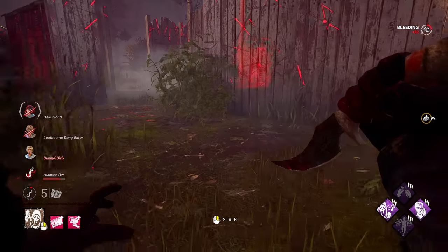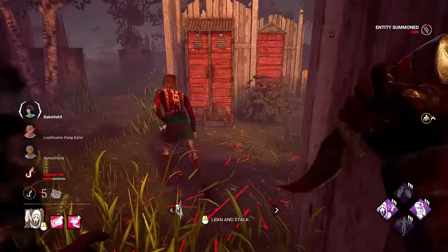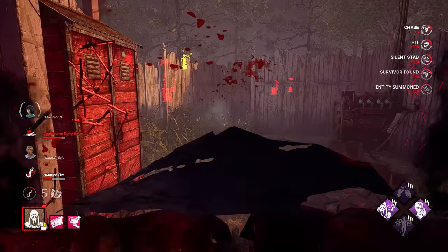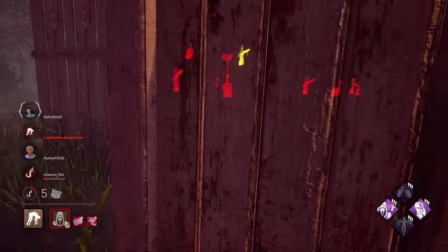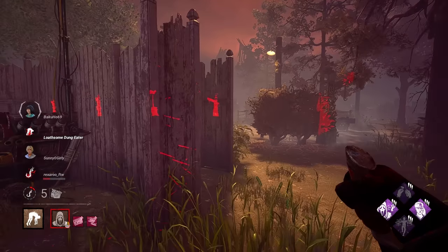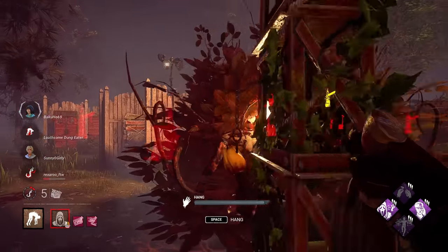They're both over here. Peek-a-boo! It looks like the survivor might be trying to kill themselves on hook. I expect this whenever you do a knockout build or a slug build — you're definitely going to get a lot of people who do not want to stay in the game.